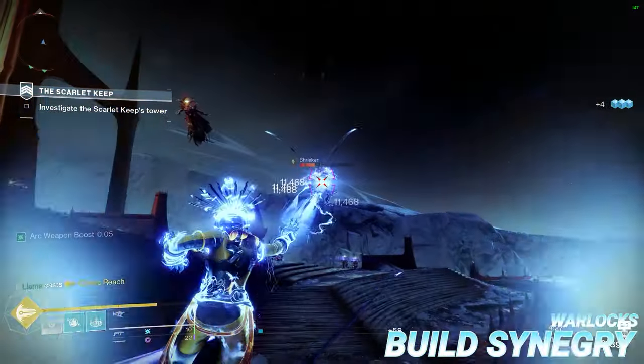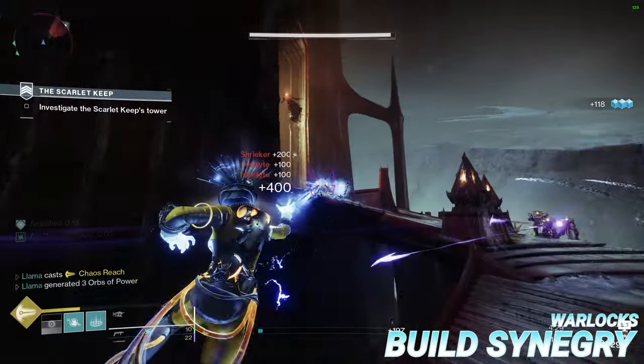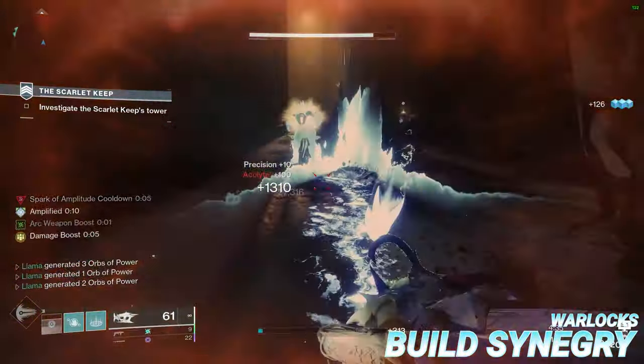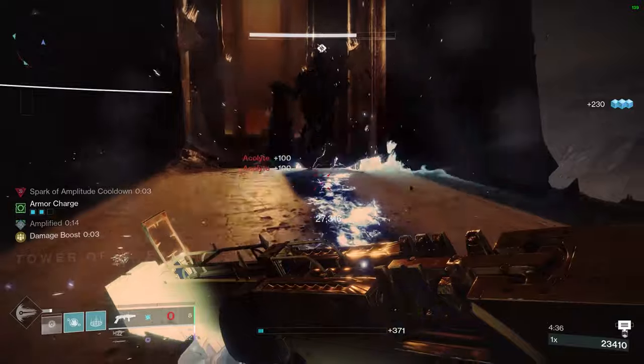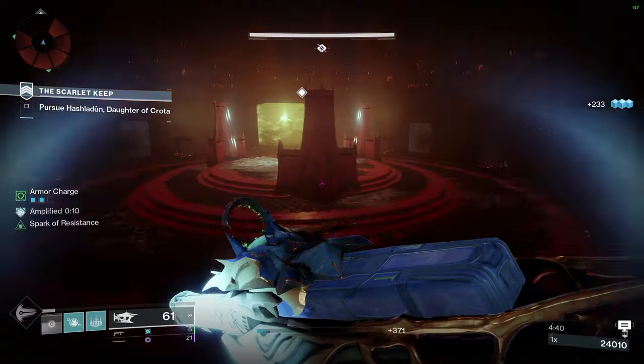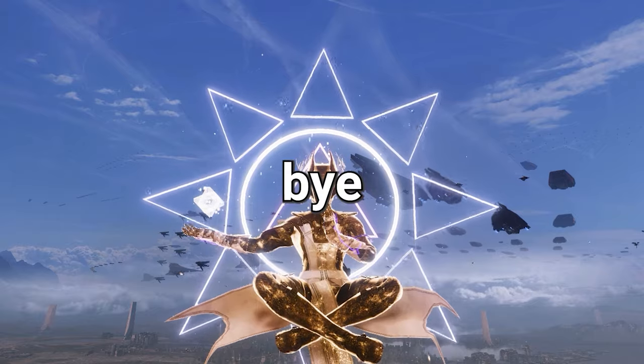Warlocks also have a pretty clear winner in the form of Fallen Sunstar, which doubles the ability energy gained from picking up ionic traces, but Vesper of Radius is also a very solid option for harder content. While I'm sure there's a couple things I've missed, I hope this video has given you a good look at the arc subclass as a whole. Thanks for watching, and I'll see you in the next one. Bye for now, dear viewer.